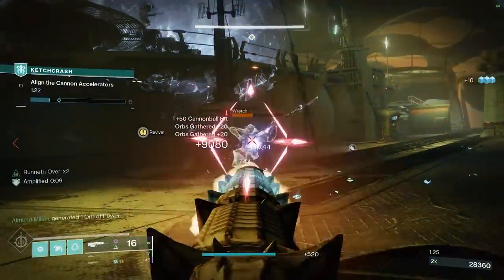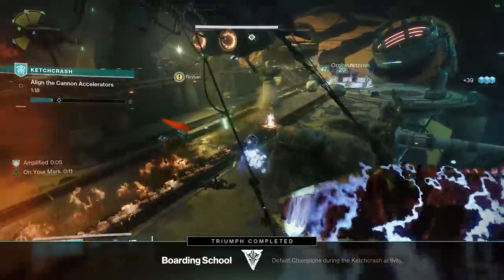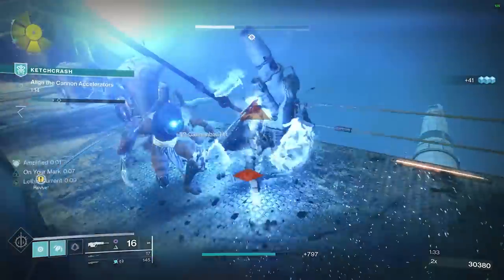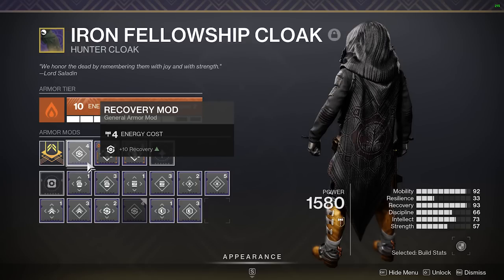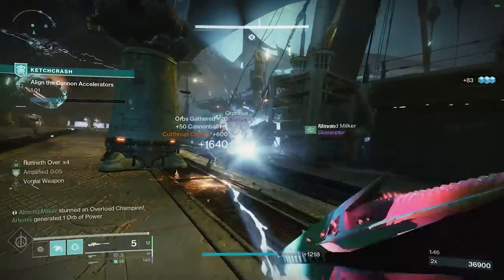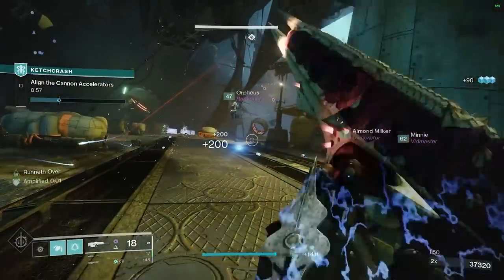I got a weird piece the other day — 32 mobility, 28 strength, and the rest were twos. Another thing to keep in mind: the current way mods are set up, if you want more recovery or more intellect on your build, it costs more in terms of energy in your mod slots to supplement that with mods. So having a really high stat distribution in those categories can be more beneficial because you can fit other cheaper mods into your builds.